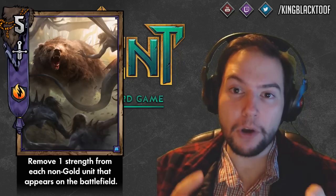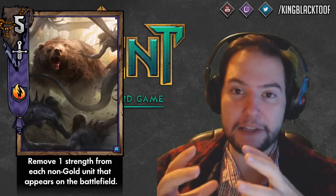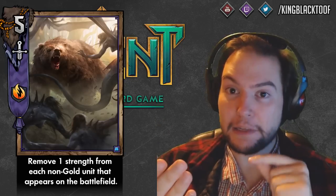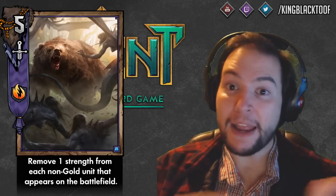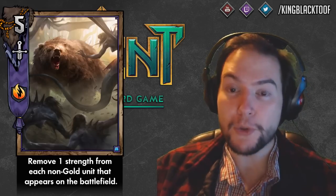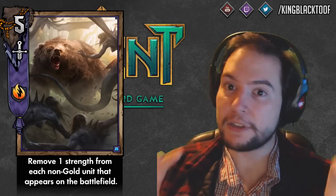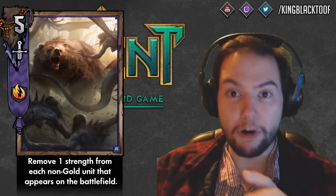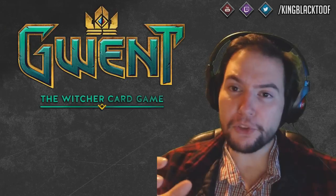Priscilla was seemingly the only card that died before her ability went off. Now the priority has changed — it was around 500 and is now 100. The higher the priority, the faster it activates in the order of operations. With the new priority, if you place a card into weather the Savage Bears will ping before weather affects them, so it's not an overpowered weather-plus-Savage-Bear combo. But now with three Savage Bears on the board you can deny Field Medic, Nenneke, Priscilla, Commander's Horn — a lot of really good cards.